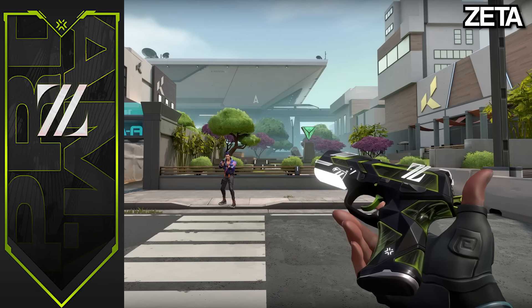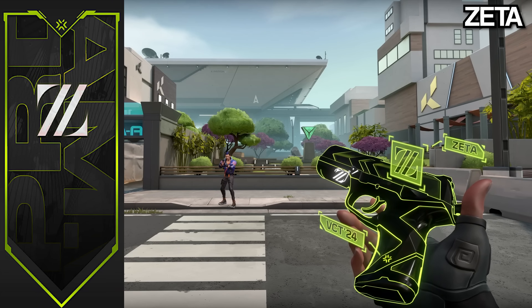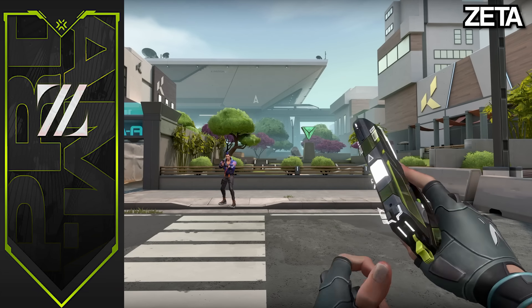Next up, we got the Zeta, which is the green Dream variant. Very cool. I kind of like this colorway a little more — it's like yellow and green. Very nice.